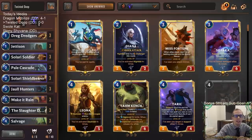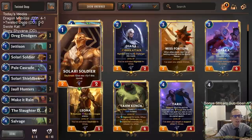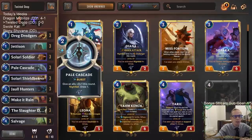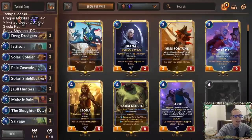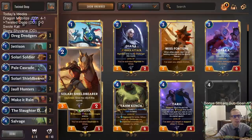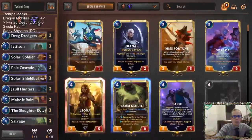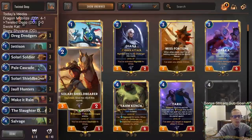Welcome everybody on Twitch chat and YouTube for some Twisted Deep. We've got a new donation deck for a new kind of deep where we're going over to Targon as our splash region for just three cards. We're playing Bilgewater, and our three Targon cards are going to be very good against aggro - very good blockers early on - with our Solari cards: Solari Soldier and Solari Shield Bear. Deep usually struggles against aggro, and the Shield Bear gives us a much better blocker than the one-four that Shadow Isles has.